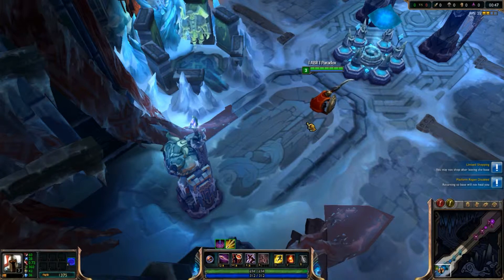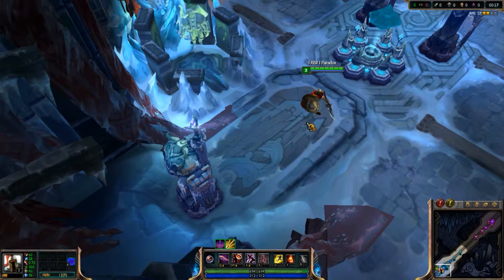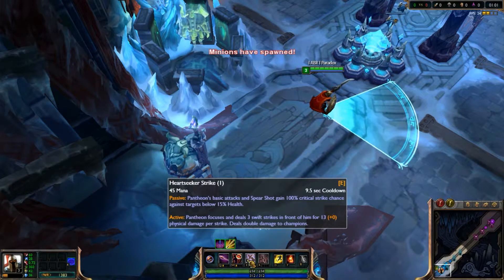It features two teams of five champions battling along a single lane with no neutral territory. Champions begin play at level three — as you can see, I picked my summoner spells at level three. You start with a substantial amount of starting gold and launch immediately into pitched battles of large team fights, instant kills, and narrow escapes.